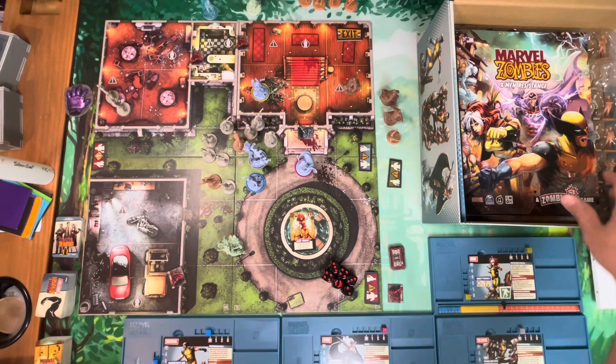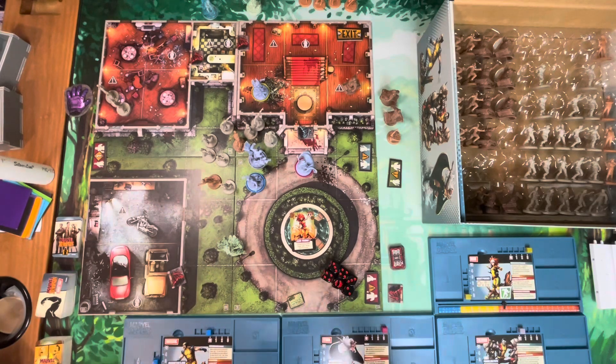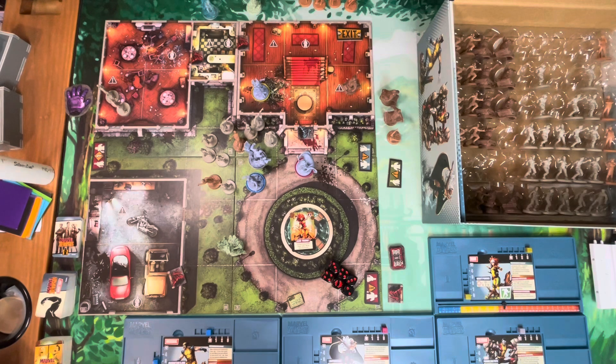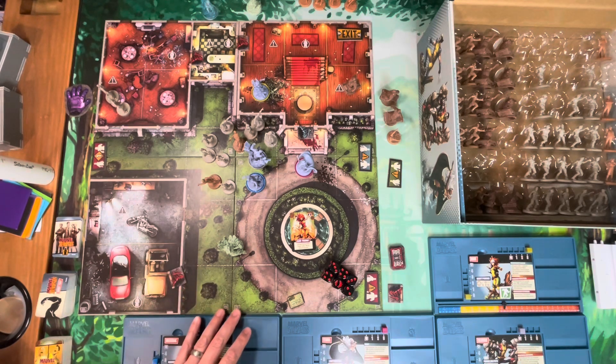Those are the five rules found in the Marvel Zombies X-Men Resistance rulebook that I feel every Zombicide game moving forward should contain. With a little bit of thought you yourself can implement them in previous versions of Zombicide. If you're like me and still have a Black Plague collection, I'm going to figure out how to implement these rules into my Black Plague and Green Horde collection, because it makes the game more fun — and that's what board games are supposed to do. If you have any comments or questions please leave them below, and thanks for watching!